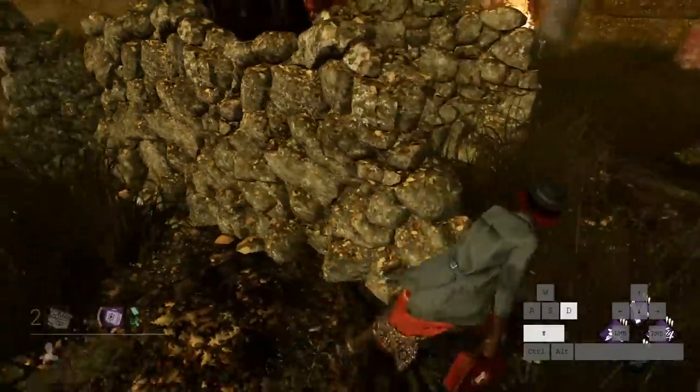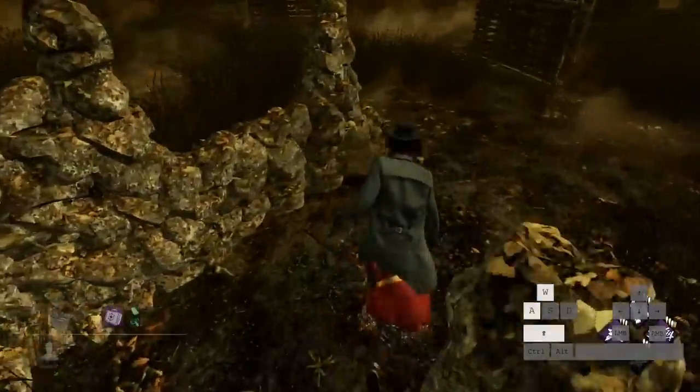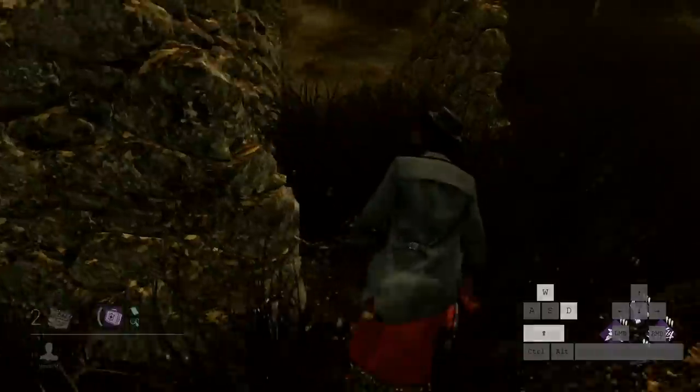So far, I've been able to fast vault that window on the difficult side 9 times in a row, but I keep on practicing it. To summarize, fast vaulting requires a little bit of space, and you can use the distance right before you touch the actual window to your advantage.